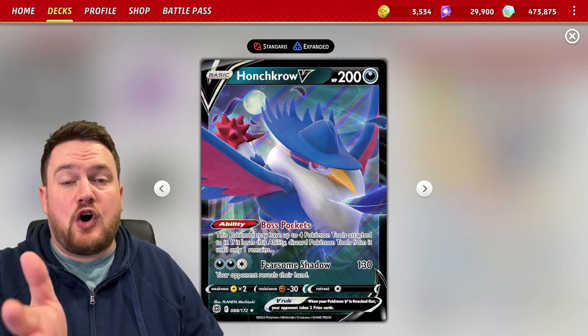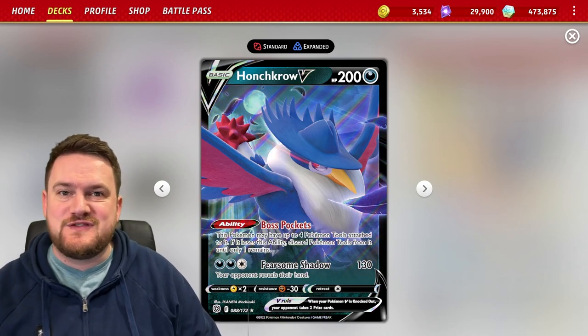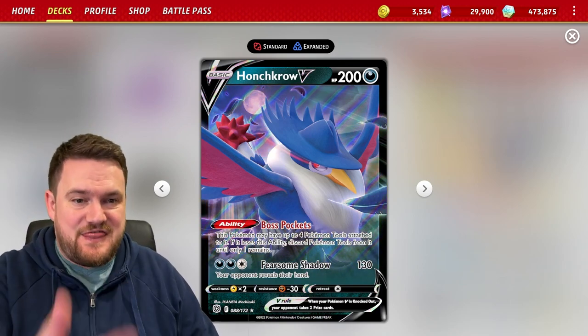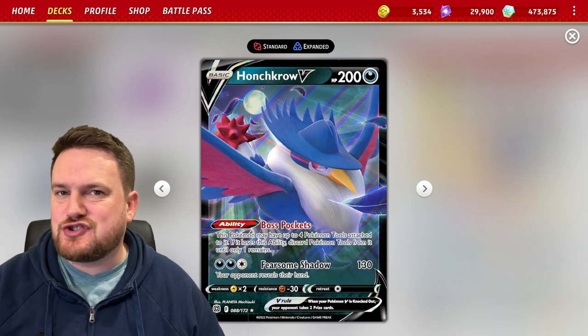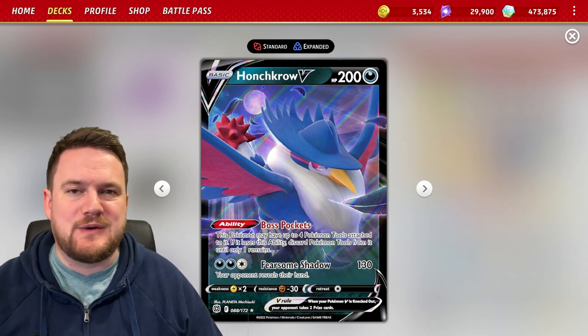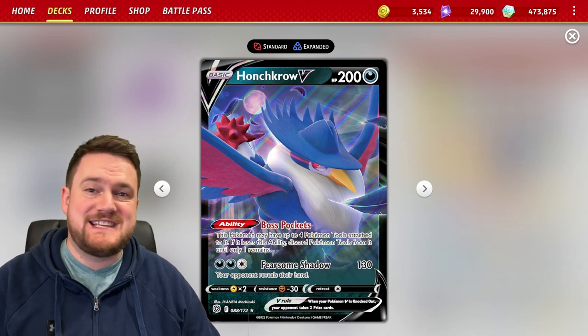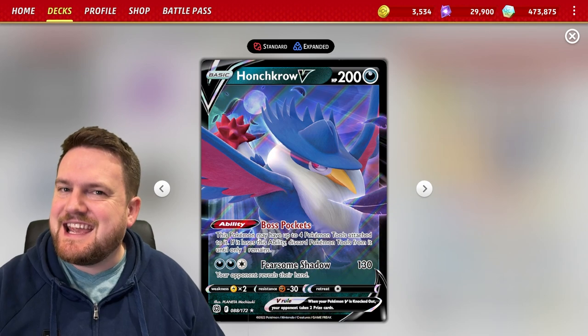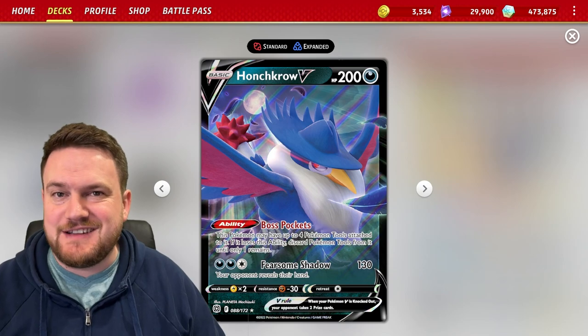We can use Honchkrow V with Boss Pockets to get a whole bunch of different tools in play. The ability Boss Pockets allows us to attach four of them to our Honchkrow, so if we have one Honchkrow in play, that's four items attached to our Pokemon, plus potentially four more. You can see how we'd very quickly get to some quite significant numbers with our Electrode.